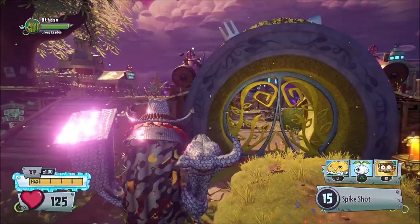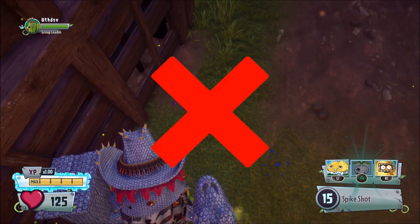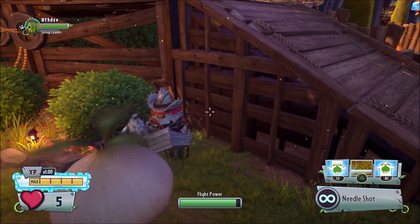The first thing you are going to want to do is find any corner such as this one. Then you have to use your drone ability, but not too close to the corner as it will not let you deploy your drone there.